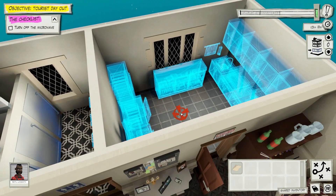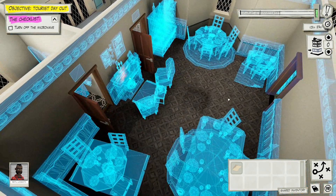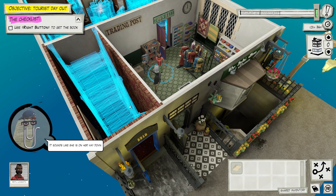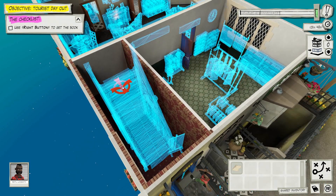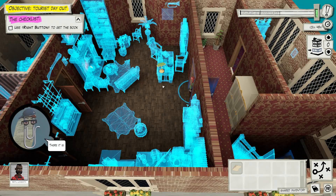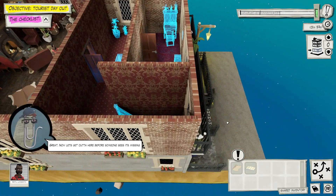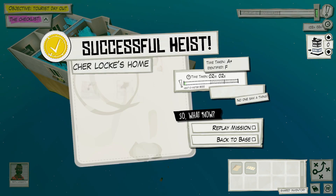She's waiting for lunch, so we ding the microwave. Turn it off, then we gotta go upstairs and get a book. She's on her way down - grab the book before she's done eating. It says double-click to sprint but I don't feel like my character is sprinting at all. We grab the book and we're out - walk right out the front door. That's the first heist!